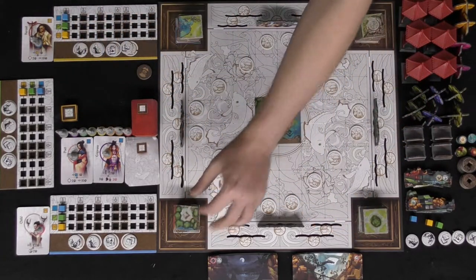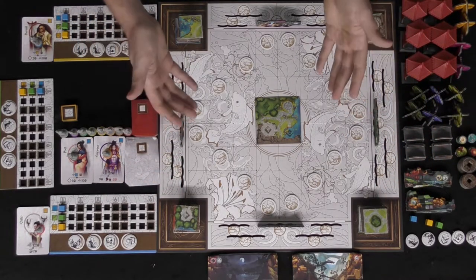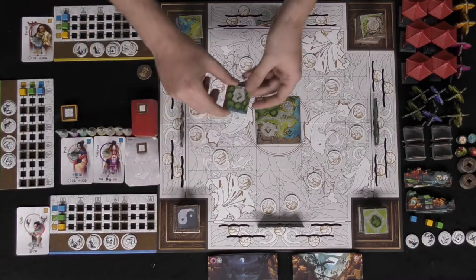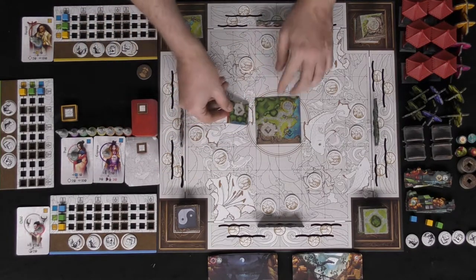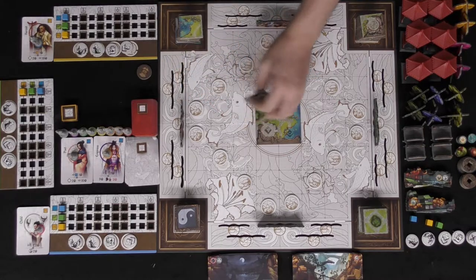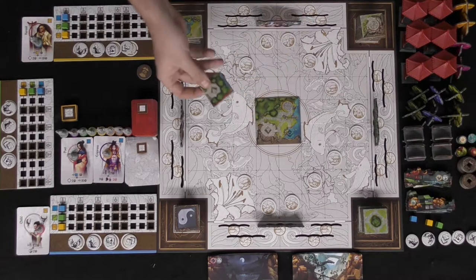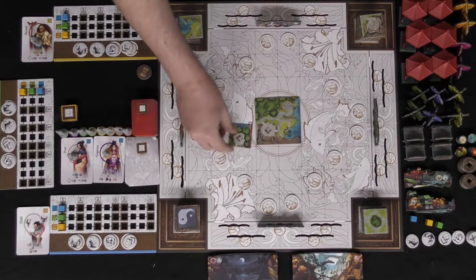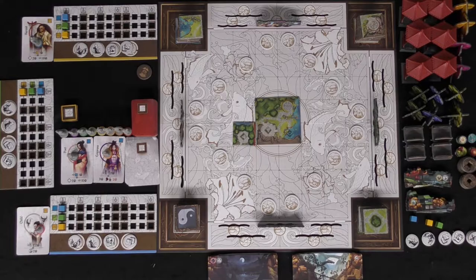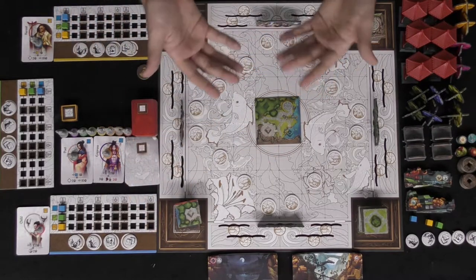When placing tiles, like goes with like — forest with forest, water with water, rock with rock, and pathways too. There is one exception: the red barrier tile doesn't care about matching and attaches however it likes. When you place tiles down, check to see if you've accomplished any goals.